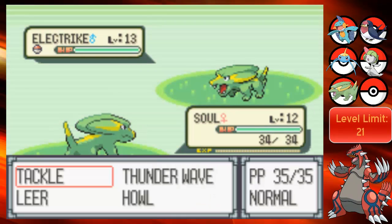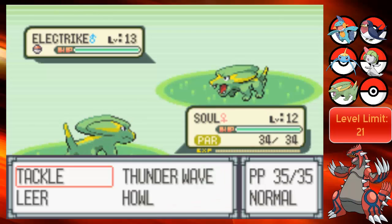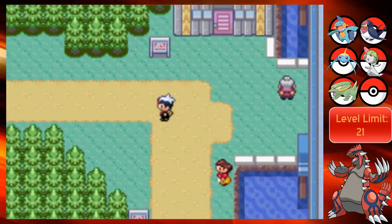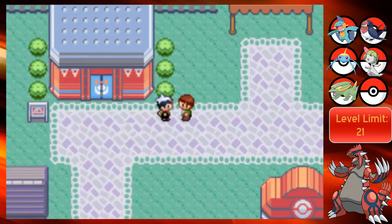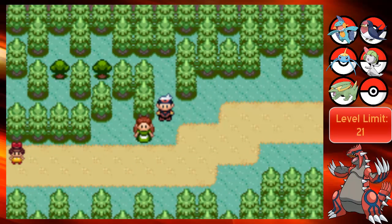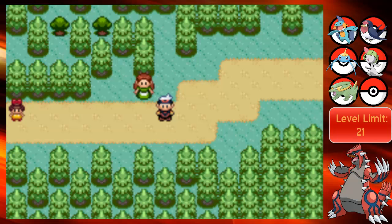We're leading with Static, so we're gonna run into a bunch of Electric-types. Let's Howl a bunch of times. And Tackle - wow, that did nothing with all those Howls. Let's heal up Soul - not looking too good right now. This episode is pretty darn long, so we're gonna end it off right here. Thanks for watching guys. I know that might have been a bit of a boring episode, but we're moving on. We got another Pokemon in this episode, so it was more productive than the last one. Stay tuned for more. Stay slick.